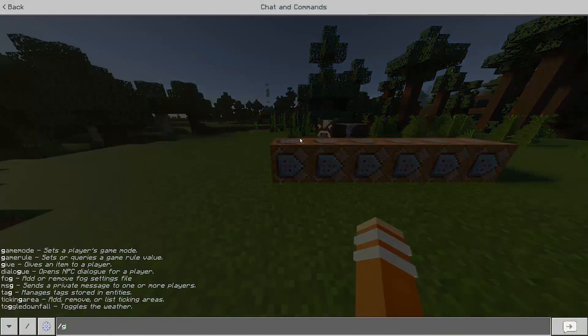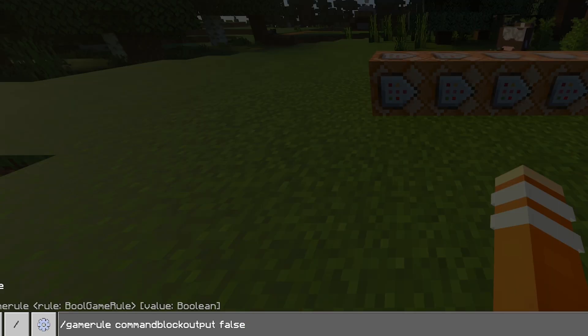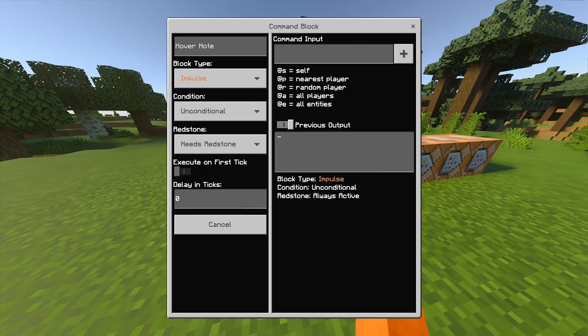And I almost forgot to tell you this — do slash gamerule commandBlockOutput false. Don't forget about that. And now what you guys want to do for the first command is type: replaceitem entity, then the @ symbol, then your name. So my name is AceWolfyYT. Then the @ symbol again, slot.hotbar 0 blaze_powder 1.